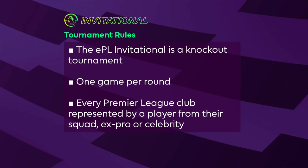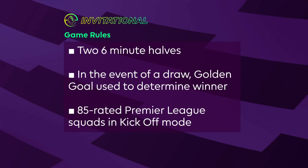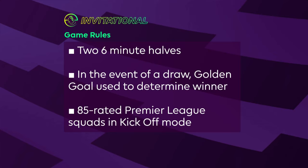Here are the all-important rules. The EPL Invitational is a straight knockout tournament — you lose one game and you are out, it is as simple as that. Every round consists of just one game. Every Premier League club is represented either by a player from their squad, an ex-pro, or a celebrity fan, but we have no more ex-pros or celebrity fans left. Two six-minute halves; in the event of a draw, golden goal will be used, just like we saw in our last game, with James Madison scoring to come through. Importantly, 85-rated Premier League kickoff squads to establish who is the ultimate FIFA 20 player.